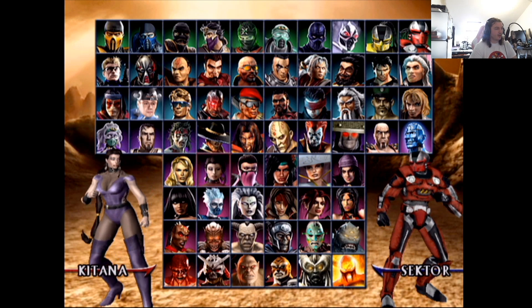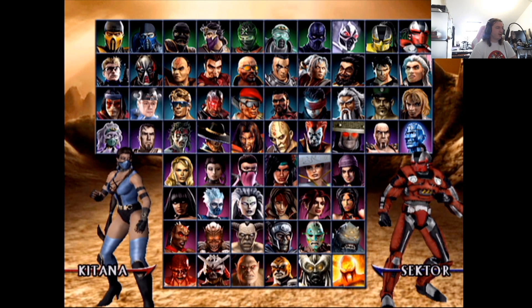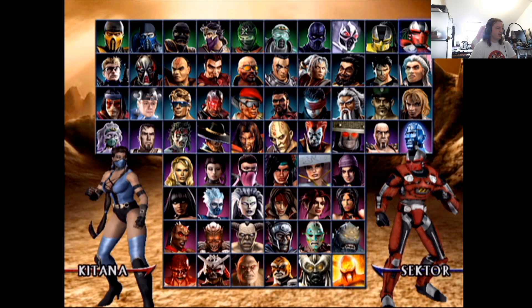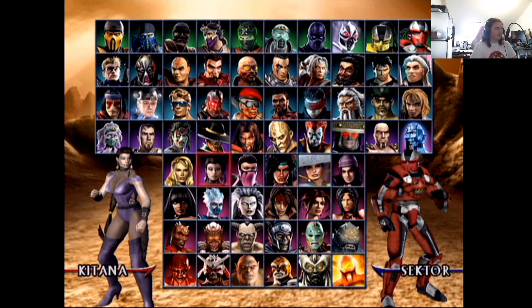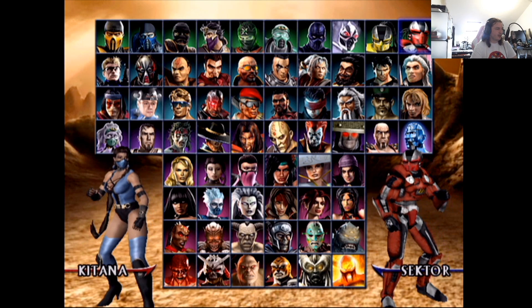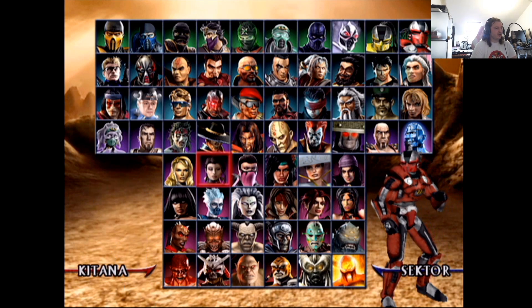Kitana — I prefer the design with the face wrap. Her alt is probably better — it has a bit more of a classic look to it. The face mask version is preferred, so that one without the mask is probably a four since they really made her very scantily clad in this game. The more classic design with the face mask is probably a six — a decent rendition of the costume you're used to seeing.